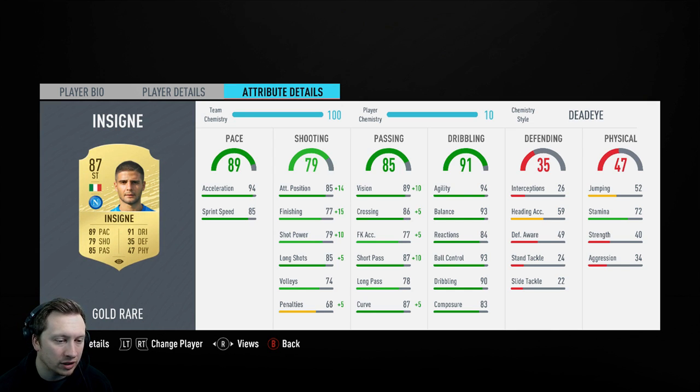Really nice stats across the board. For an 87-rated card at 60,000 coins — 90 dribbling, 93 ball control, reactions and composure are adequate, really good agility and balance, very quick off the mark. Great long shots, decent attacking positioning, nice short passing and vision — that's why he's the CAM. The stamina at 72 is not ideal, but I don't think it's worth 900,000 coins more to get a stamina boost and a finishing boost. Put a chem style on him and the only thing you're missing out on is the stamina.